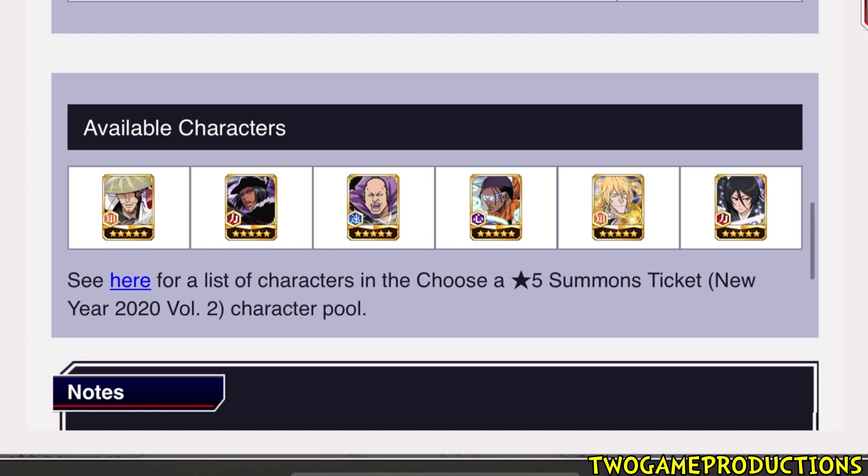K-Lab — they never used to do this — it used to be choose a five star where you have a selection of characters, you pick five of them, and they give you one of the five. Moving forward, K-Lab, I don't know if they had a huge meeting or not, but I like how they're rolling right now.